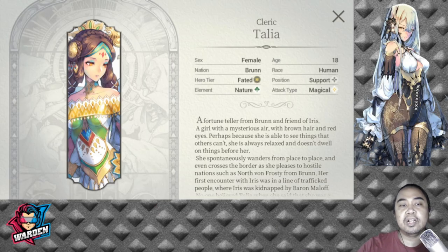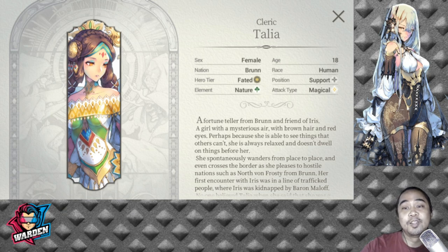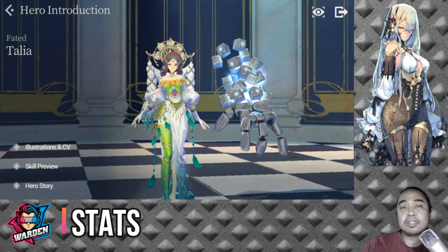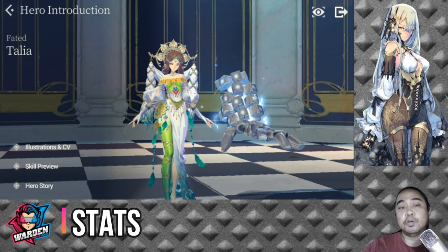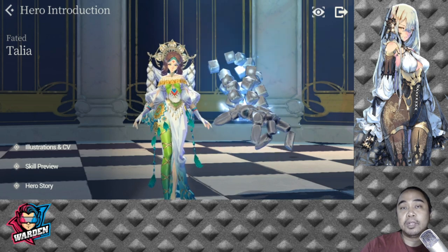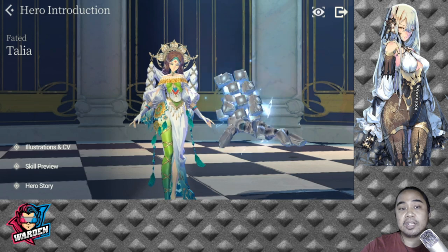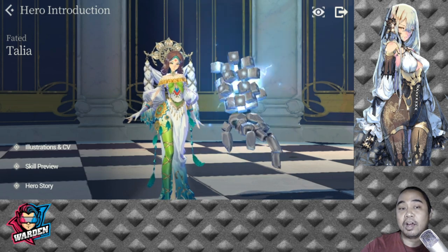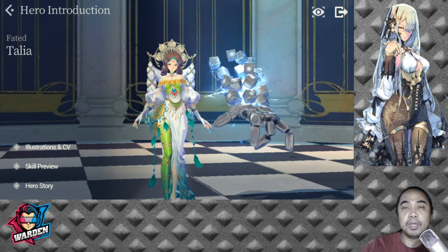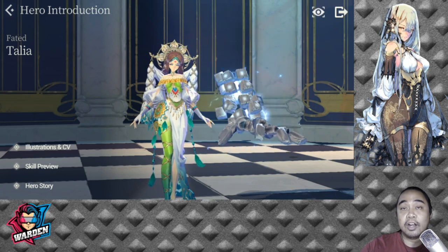Let's begin with FC Talia's hero profile. She hails from the nation Brun but she doesn't get her signature voice there, so that's a bit of a shock. Her element is Nature, her position is Support, and her attack type is Magical. For her strengths, she only has two: high HP and average dodge. For her weaknesses, she has below average attack, defense, hit, crit hit, block, and very low attack speed.